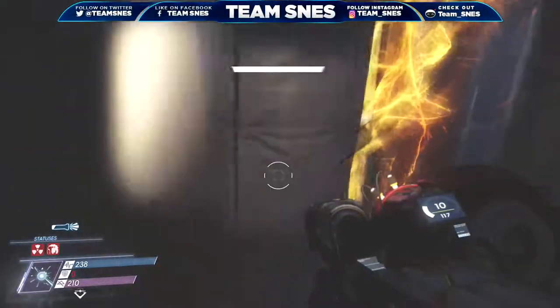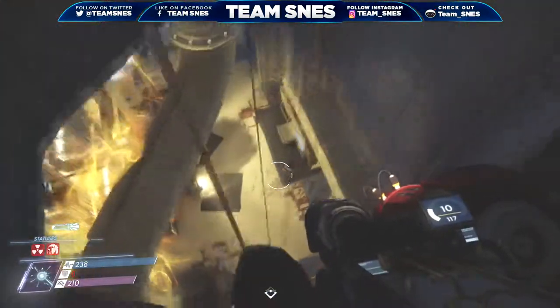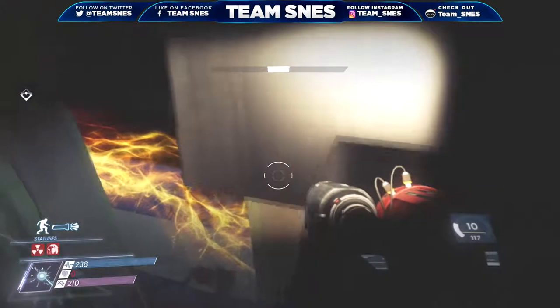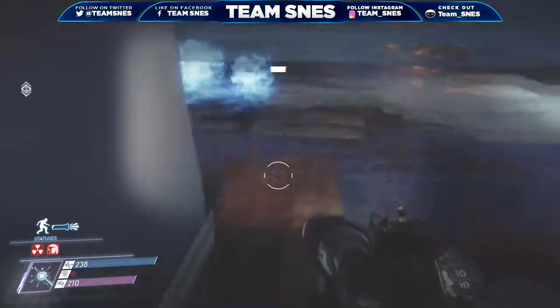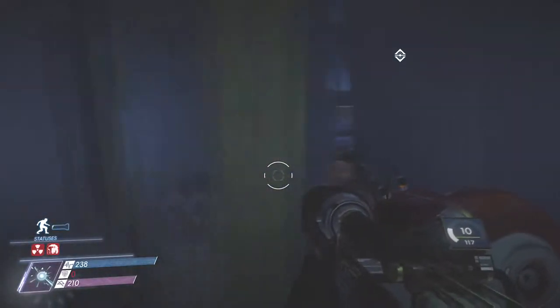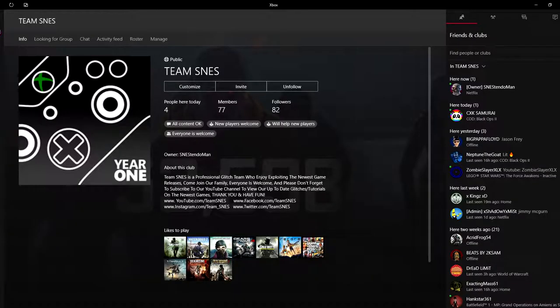Hey, what's up everybody? It's nice here coming at you from Los Angeles, California. Today we have an amazing glitch for you on the game Prey. In this video we're going to show you how to breach outside the map on Life Support. Pretty amazing, right?